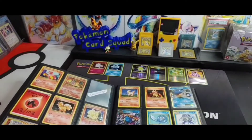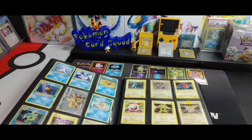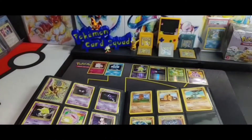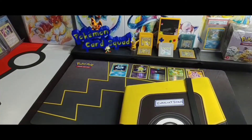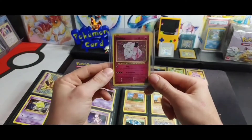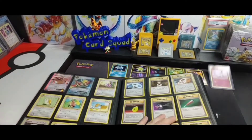We hit the Nidoking reverse but did not hit the holo - we still need to find that card. We do have two Clefairy holos, so since we have duplicates, this fresh-pulled Clefairy seen on the channel is going into a top loader to be given out to one lucky subscriber in our hashtag giveaway. Make sure you subscribe to the channel - that will be one of the prize cards!